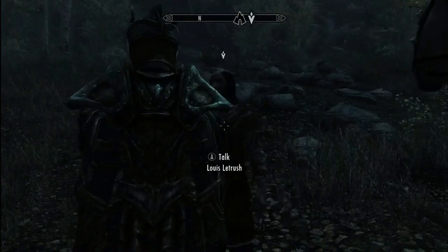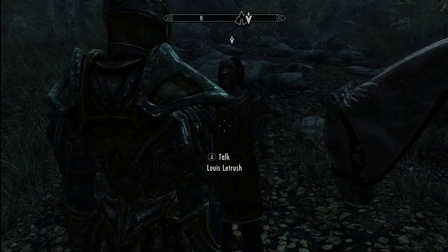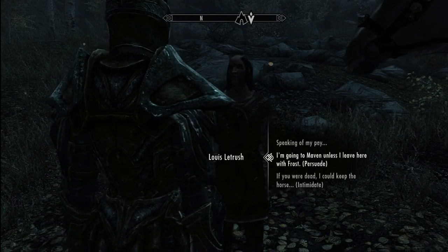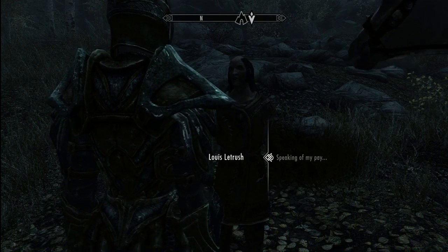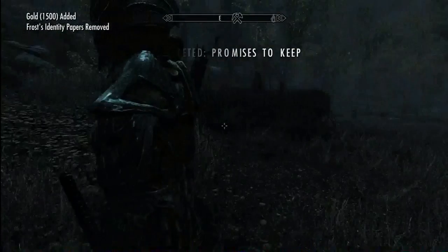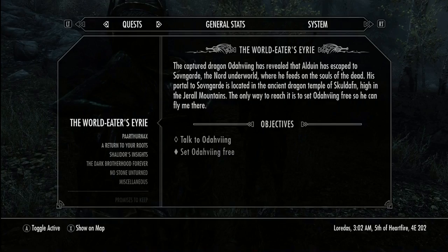Louis says he wasn't sure I could pull it off, but I've definitely earned my pay — let's make the exchange. I don't really need to raise my speech skill anymore, so I'll just do the standard dialogue option. I don't really need that horse either since I have my other one, so I'll just take the money and run. And there you have it — the quest is finally completed and the glitch has been solved!